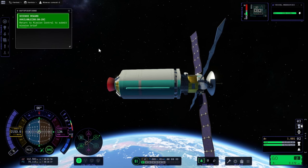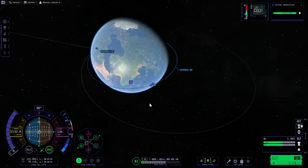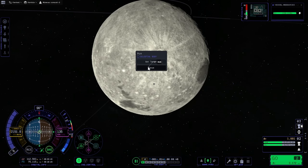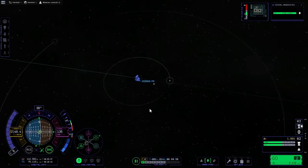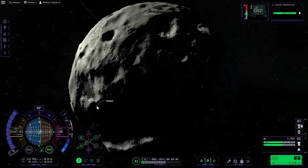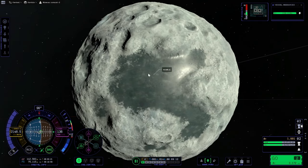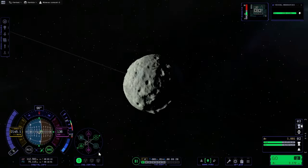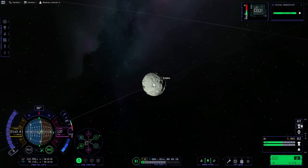We have reached orbit and also completed the Kerbin satellite mission. In the map view you can see Kerbin, the Mun, and if we zoom out a little bit more we can see Minmus — the other moon of Kerbin. Minmus is smaller than the Mun and it has very big flat spots which are great for landing. But this satellite won't land; it will just orbit Minmus, and after that we should unlock the mission to land on Minmus.